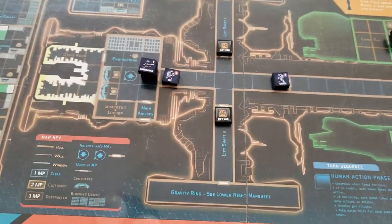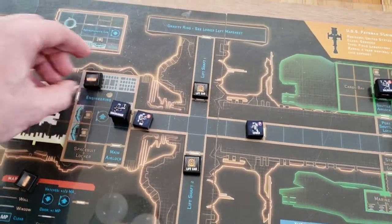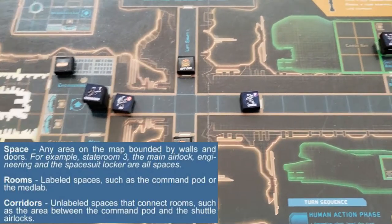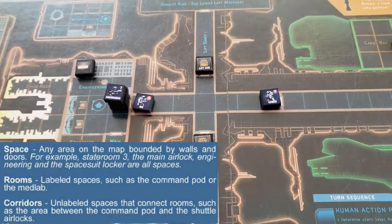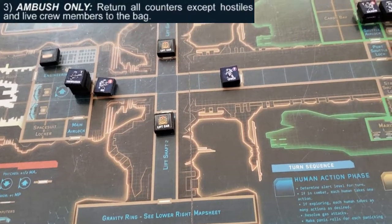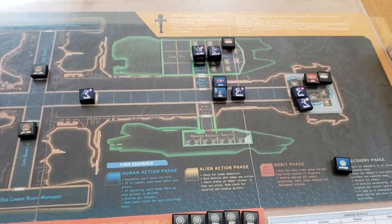We're now in the Discovery Phase — we roll for Encounters. In Engineering we get nothing, and we also get nothing in the Transport Shuttle, so we got kind of lucky. You do want Encounters — we need Encounters to find crew. But I will mark those as Explored. Whenever we re-enter an Explored space or corridor and there were not humans there at the beginning of the turn, we have to roll for an ambush. Once you've been in a space and checked it, you're not going to find any weapons, evidence of dead crew, or tools — only aliens and possible crew that have wandered in after you left. End of the Discovery Phase — nothing happened there.